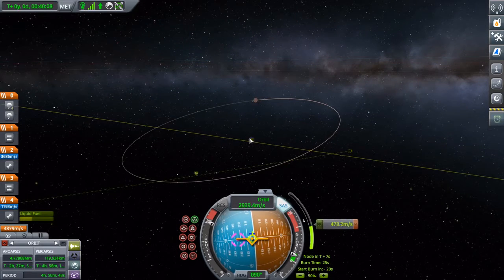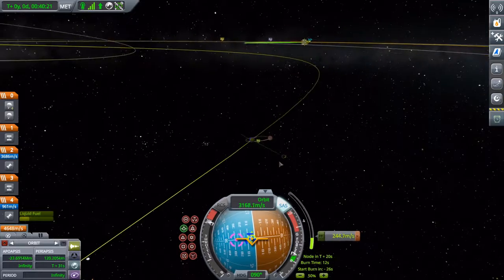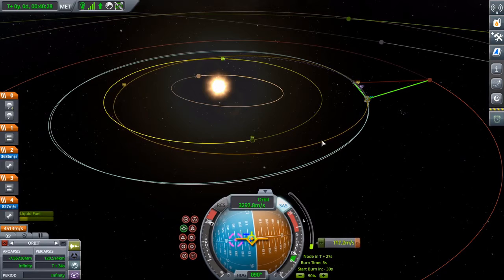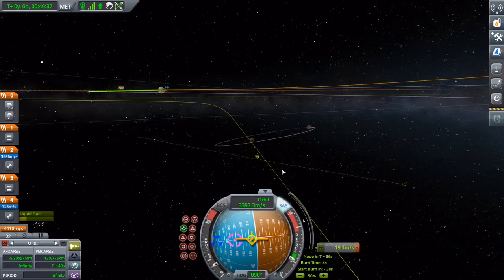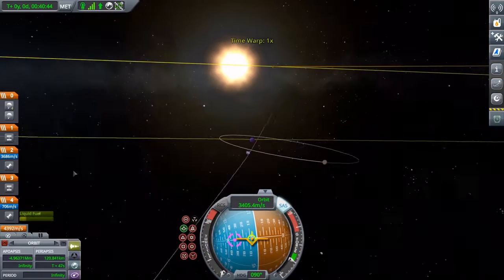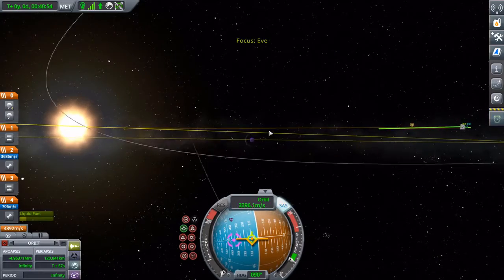Maybe if we're lucky we can get a Gilly flyby. Because, you know, as truly irrelevant as Gilly is, it's still gonna flyby from somebody now and then. Can we get some likes for Gilly in the comments, please? And there we go! We're now flying right towards Eve.